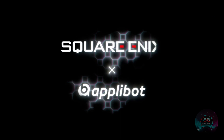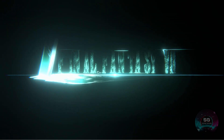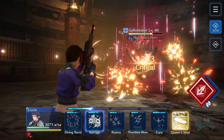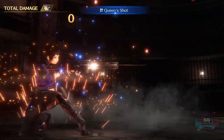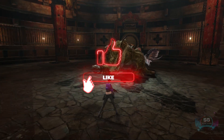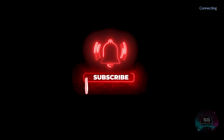Welcome back to another Final Fantasy 7 Ever Crisis video. Today we are going to be looking at the best builds that you can currently achieve with Lucia, with her Bald Eagle as her main weapon. These are based on maxed out weapons that are currently available.